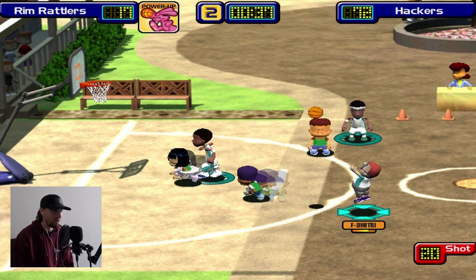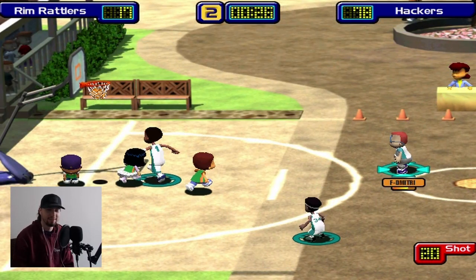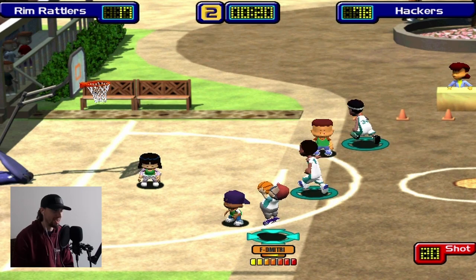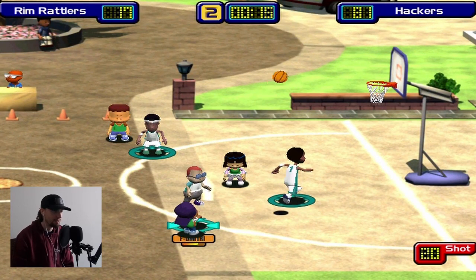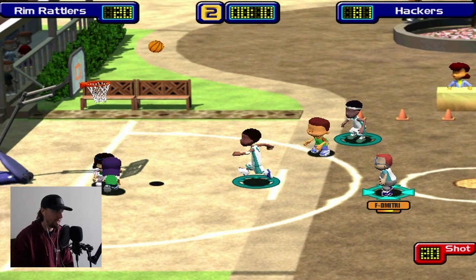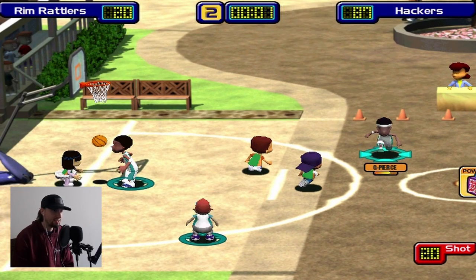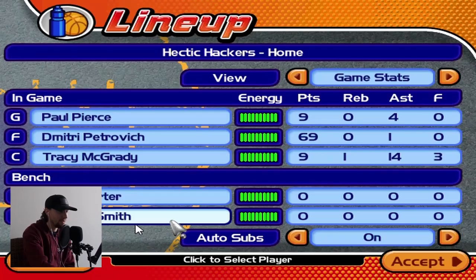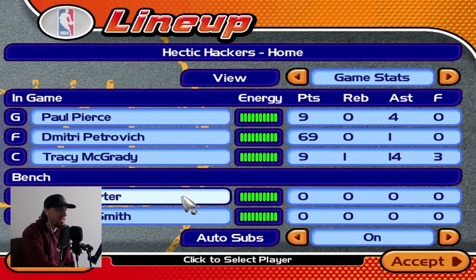I'm just jacking up threes. 75 points already. Take it right away, give it to Dimitri. Easy. Bang. All these guys are going to have like 10 assists from feeding Dimitri. Pablo gets a three there. 84 points with 10 seconds left in the half. Paul Pierce gets one more. 87 points in the first half. 28 for 30 from the field, all three-pointers. What a game. We're going to rotate out Paul Pierce and T-Mac - T-Mac finished with 14 assists. Dimitri with 69 points in the first half alone. Great pace so far.